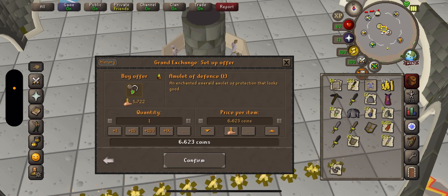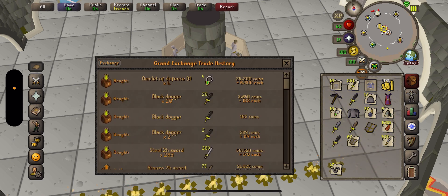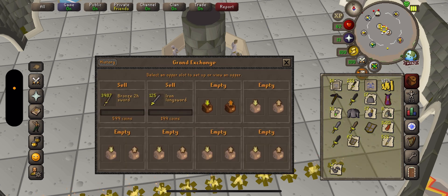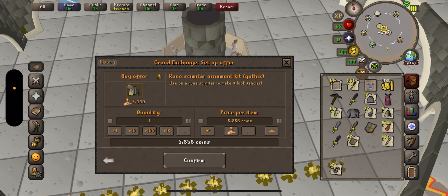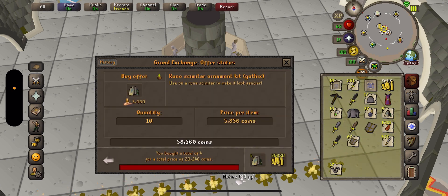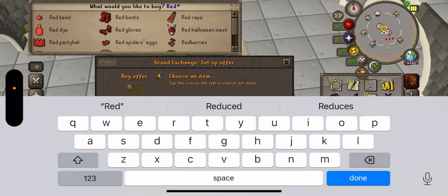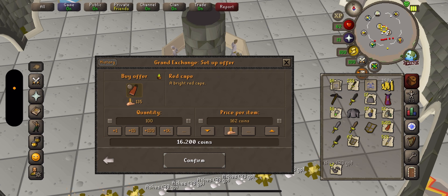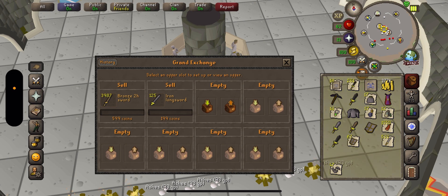Okay, 6,300. Let's buy some gothic ornament kits — 10 of those. 5K each — nice. What else can I do? Anti-fire shields, red capes — let's buy some red capes. I'll just keep buying them. I don't care if I lose money — at least I'll have all the red capes in the world of RuneScape. 130 each, that's fine. I think anti-fire shields I can buy as well.